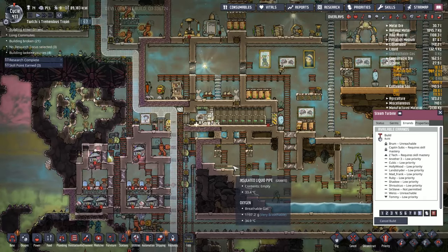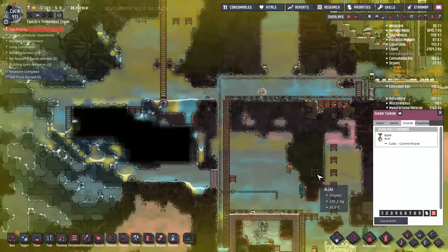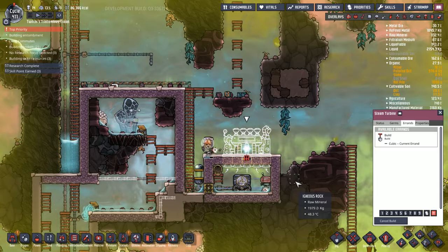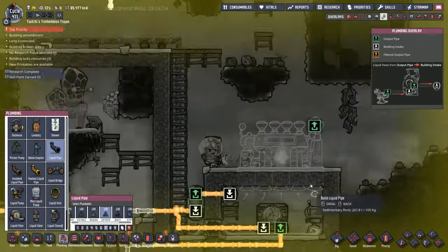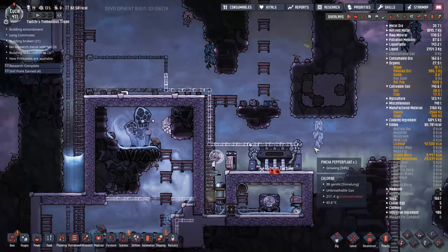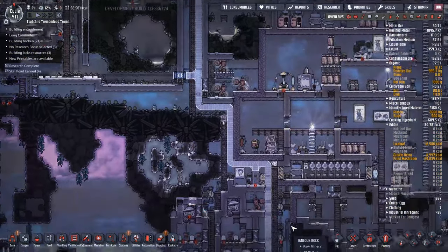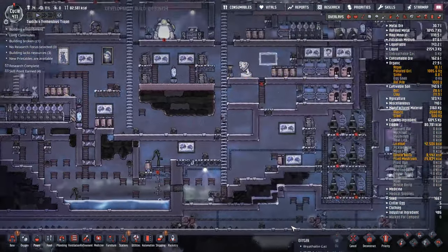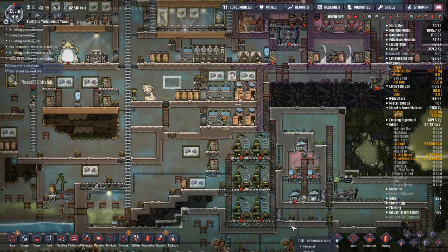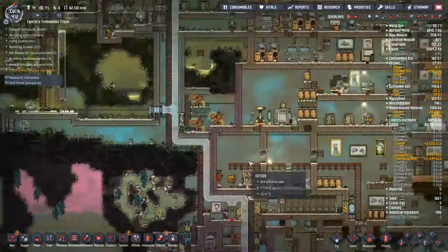I gave Brum the ability to carry more stuff and upgraded Wise to carry more stuff as well. By putting down the Red Alert, it looks like maybe we circumvented the skill issue because it was Brum coming in to do it — though I'm not sure exactly what happened there. I was confused at the time and I am still confused, but if you guys know, let me know. Nighttime comes and we're going to watch Brum go to the toilet — it's been a while since we watched any duplicates. He didn't get any sleep that night, mainly because I sent him on Red Alert overnight.